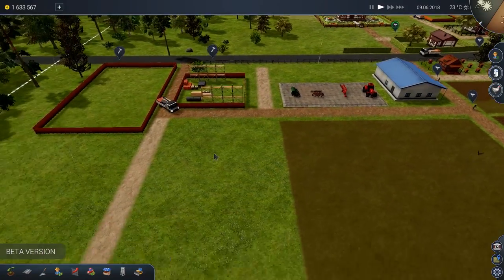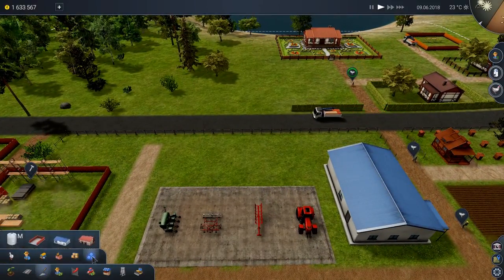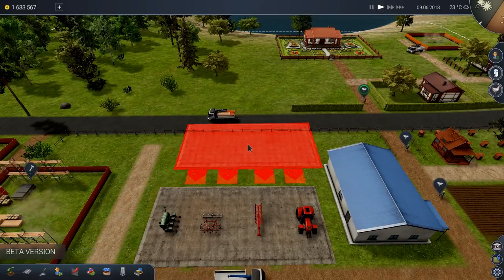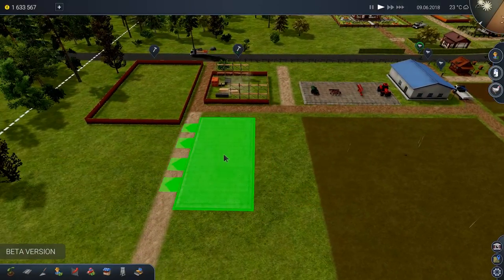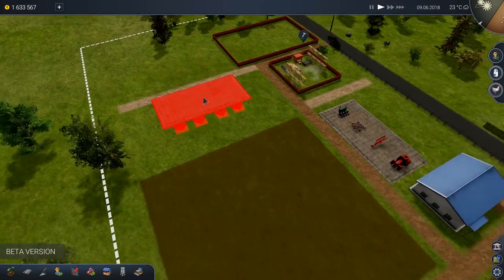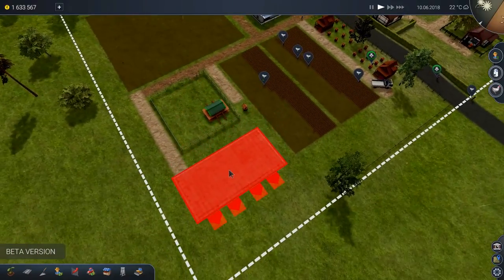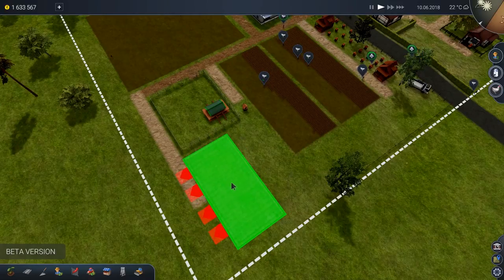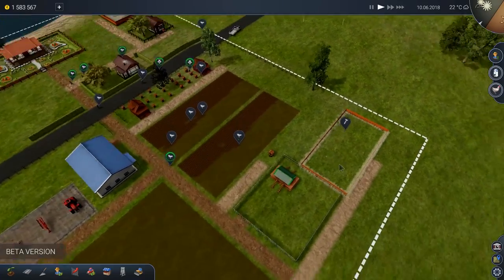We can buy some more parking spaces. Maybe we should put some more parking spaces on the other side. Under tractor garage — there we are. Looks like we don't have the room for that, but we can put it over here as needed. I don't want to disturb the forest. We'll put it over here. Just next to the chicken coop. Hopefully the chickens don't mind.